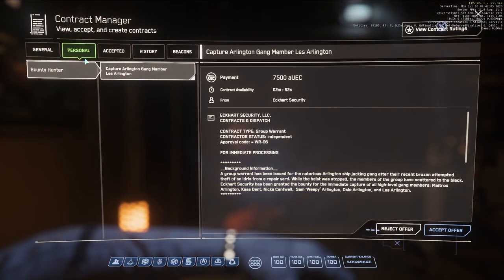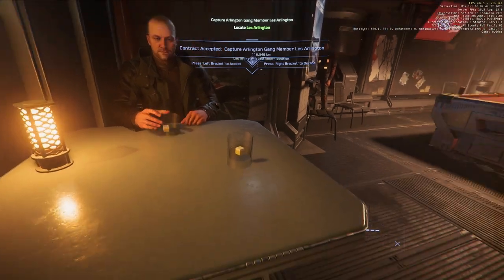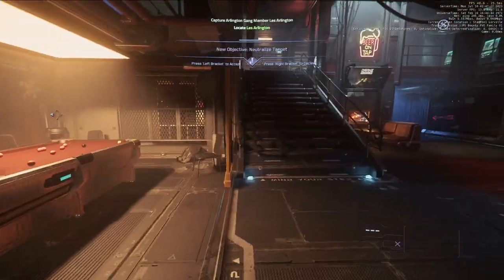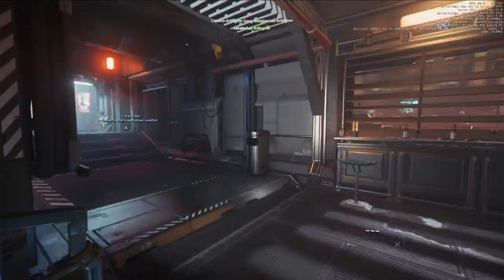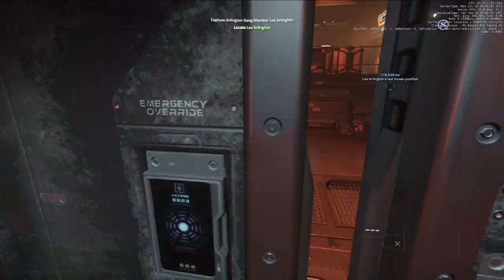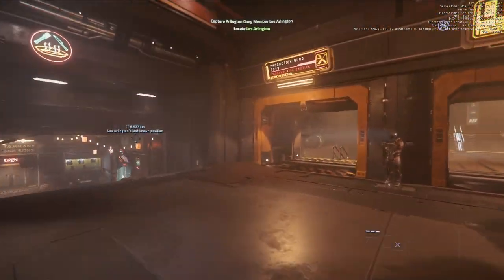There it is: Bounty Hunter, Personal mission — Capture the Arlington gang leader, Les Arlington. You have three minutes to accept this one. You accept, you're good to leave, and you can start the mission. All the missions, I believe, are in Hurston. I've done this quest line plenty of times, so I can say with 99% confidence that all the missions are in Hurston.